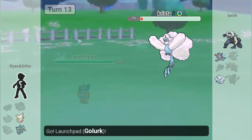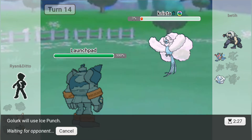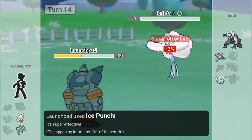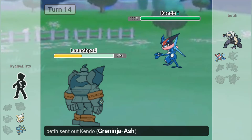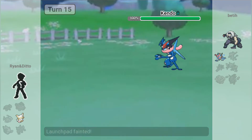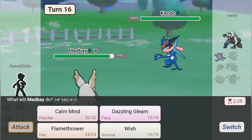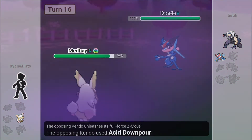We live on a low roll, which is nice. The Altaria lives too. It's not gonna survive a Waterfall from Greninja anyway, so let's just throw in Launchpad. Nice punch. We live! And that's a dead Mega Altaria. Nice. As Greninja Ash comes back in and kills me.